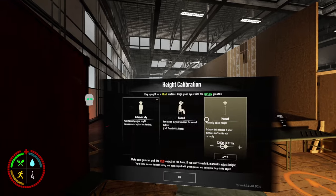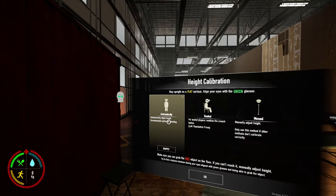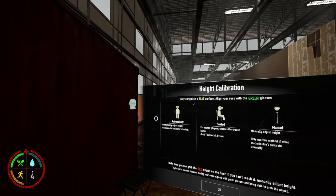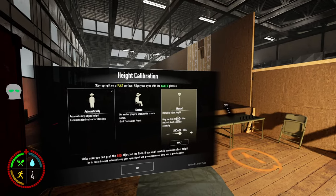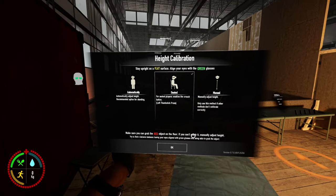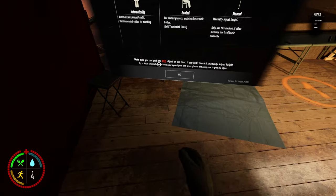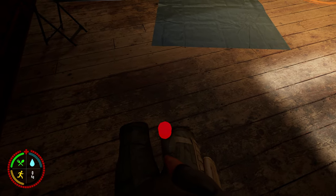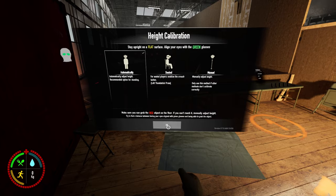Now we can move on to settings. Go to height calibration — I would say do this every time you start the game. If you play seated, select seated. If you press automatically, look over to the left and there'll be a little head with green glasses. Make sure your eyes level up with that. If it doesn't align, go to manual and change the height. If you're standing, press automatically, then there'll be a red object below you — bend down and press the grab button to pick it up and confirm.